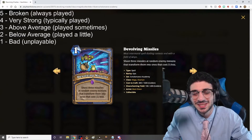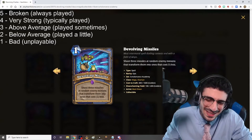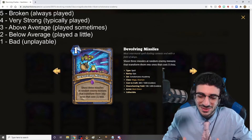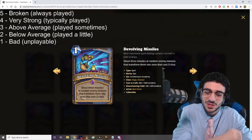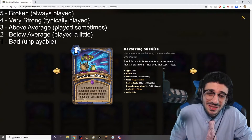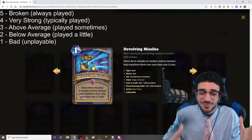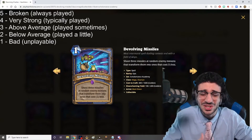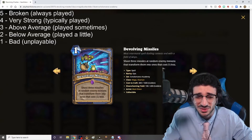Evolving Missiles — one mana spell: shoot three missiles at random enemy minions that transform them into ones that cost one less. This is an easy five out of five card. Devolve was an insane card when it was in the game — just the ability to devolve minions, get rid of their effects and stats. Sure, you can low-roll and devolve something into something even better, but the odds are pretty low. Especially with cards like Guardian Augmerchant giving shields to things, and also dealing with untargetable minions — this is such a good tool for Mage in the early game, especially against Demon Hunters. Five out of five.